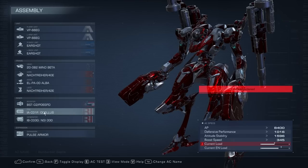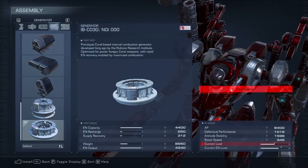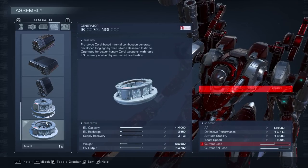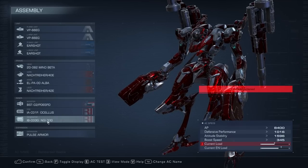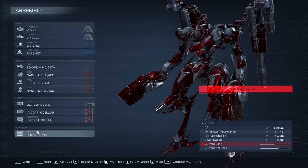Ocellus FCS because this is a close range build, and the earshots don't actually mind if you miss at longer range than the Ocellus can cover, because they have 90 explosion radius — they'll just hit anyway even if you miss them. NGI 000 generator because it has very high capacity and it's just great. I love this generator. We also need a lot of energy output for the earshots.